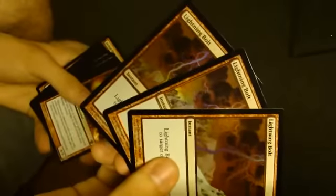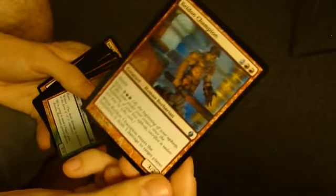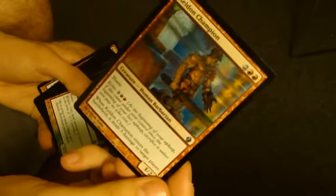You've got the other three Lightning Bolts, so this comes with a playset of foil Lightning Bolts. You've got a Fire Servant. Keldin Champion — a 3/2 Haste Echo. When it enters the battlefield, it deals 3 damage to target player.